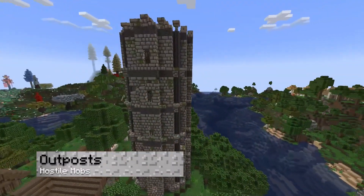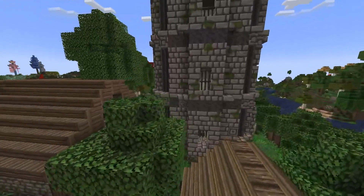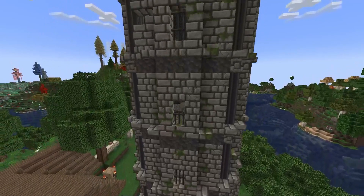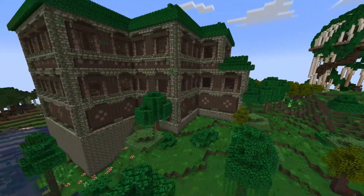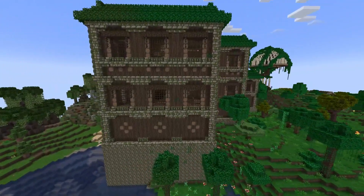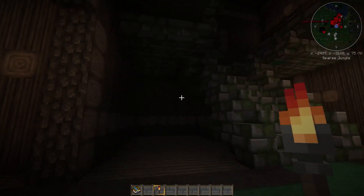Many outposts can also be found in the world, which can range from campsites to full structures. Keep in mind, most of these will contain hostile enemies like pillagers, so be careful when you approach and be prepared to fight. Beautiful on the outside and dangerous on the inside, these upgraded woodland mansions already depart from their vanilla counterparts in looks alone. These also might include a pillager tower built in, and they will have enemies inside.